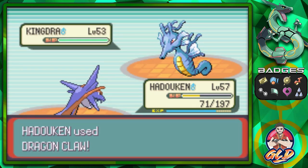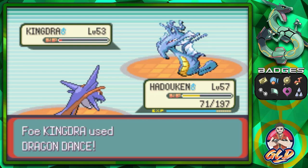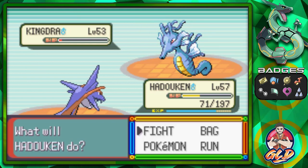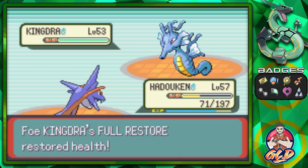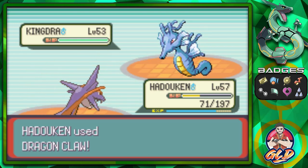Here comes Kingdra — a very interesting Pokemon because it's both water and dragon type. Best way to defeat it is dragon type attacks — ice type will not work. It just survived and uses Dragon Dance, which you really have to prevent! But thankfully it's using a Full Restore, so we won't face another Dragon Dance.